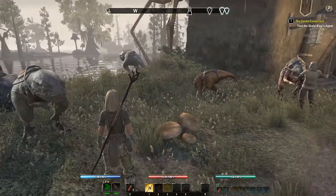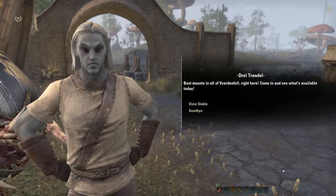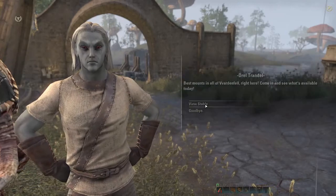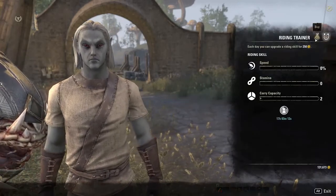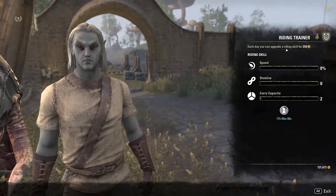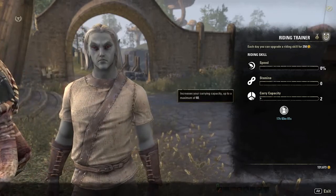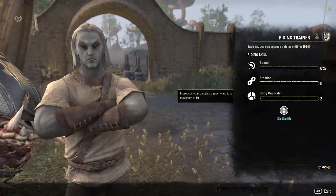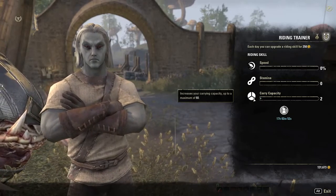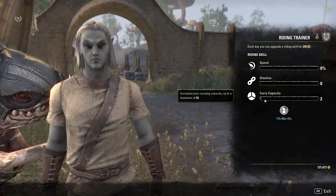Now that you've got a mount selected, you can go to the stable master and speak with him. You view the stable and you have two different slots: buy, in which you can purchase horses, and riding trainer. Under riding trainer, you want to train carry capacity. Carry capacity increases your carrying capacity for your bag space, and it will go up to a maximum of 60 points. For every point that you spend in carry capacity, you will get one extra slot in your bag space.